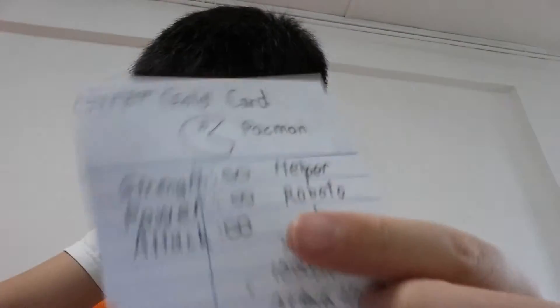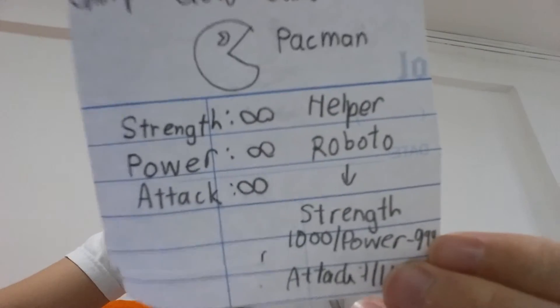Wow, go-kart! I got his go-kart. You see, not a lot of people get his go-kart. It's champion go-kart. As you can see here, it's Pac-Man. And his strength — one infinity, power of infinity, and attack is infinity. Wow, that's a lot, you know. It really comes out a lot.